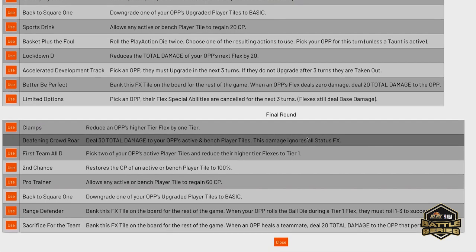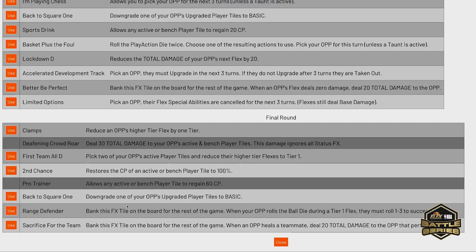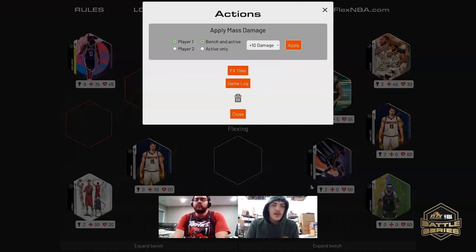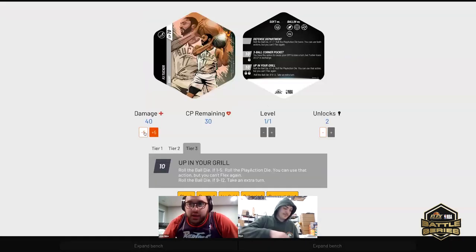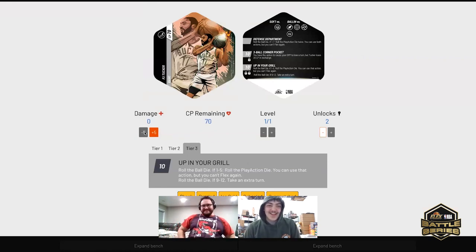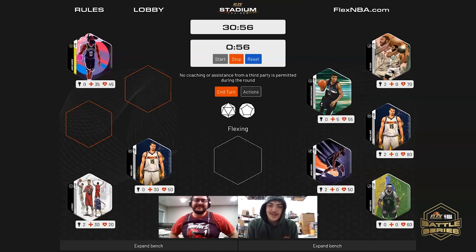FX — I'd like to use Pro Trainer. That allows any active or bench player tile to regain 60 CP. Who would you like to apply that to? PJ Tucker. We'll restore 40 — not the full 60 but 40 — back to PJ.